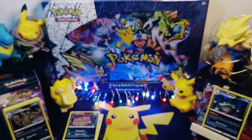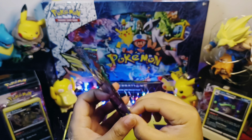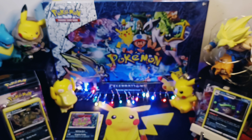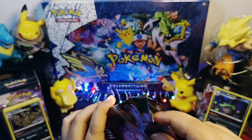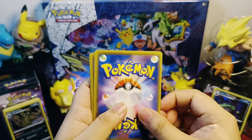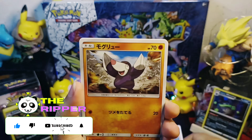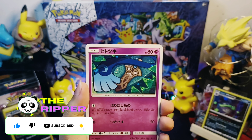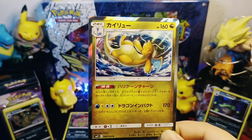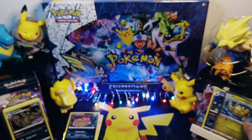For our bonus pack, we are going to rip a Miracle Twin Japanese pack. Let's see if we can pull a nice card. Thank you for joining me until our last pack in this video. Please hit subscribe and the notification bell for more Pokemon unboxing videos. Yes! We pulled a sleeping Dragonite — what a beautiful card.